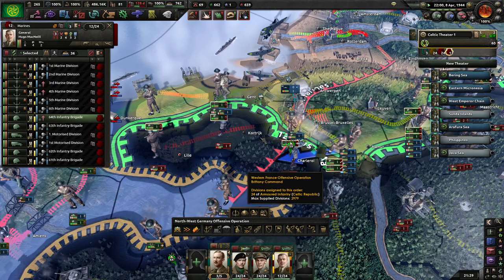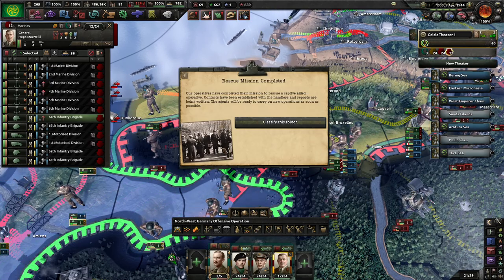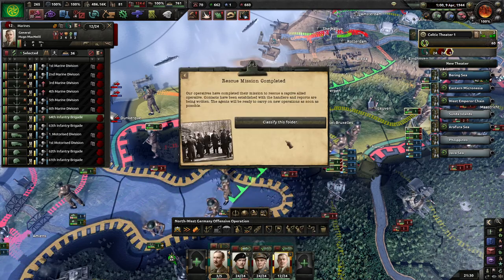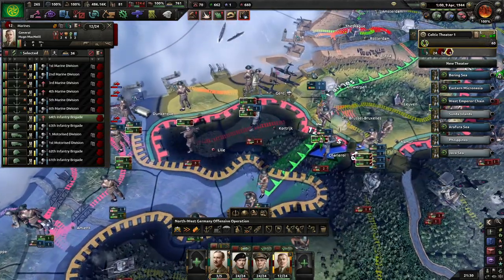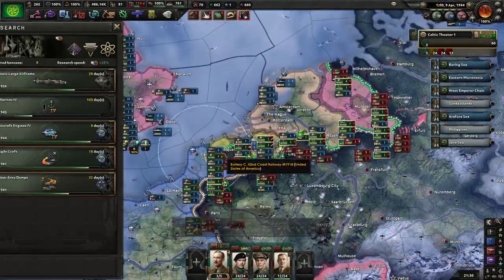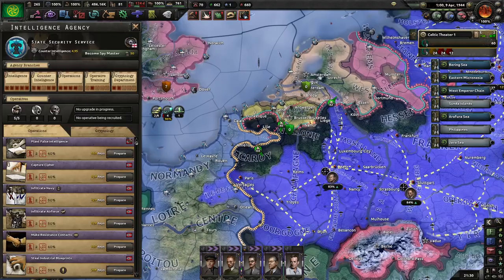If we can just cut this area off, we can get at least one - oh that's handy. We can basically cut off three or four, only one of them is German, but still.